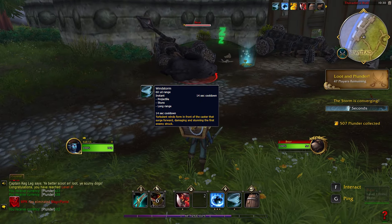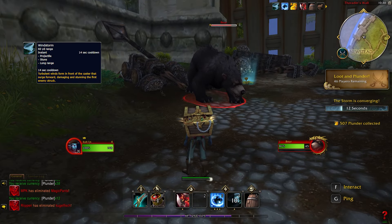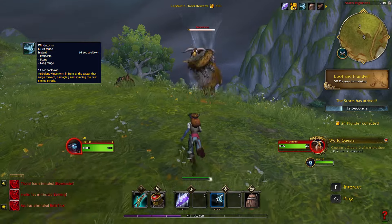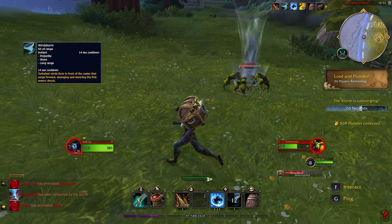Windstorm is a tornado spell that you cast and quickly shoot in a straight line. Enemies hit with it are damaged and stunned. The spell has a very long range, so you can use it to chase down your enemies. It has a 14 second cooldown.